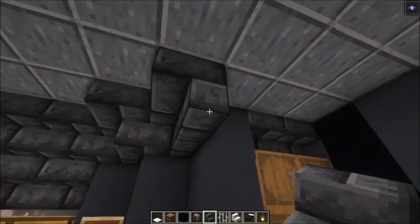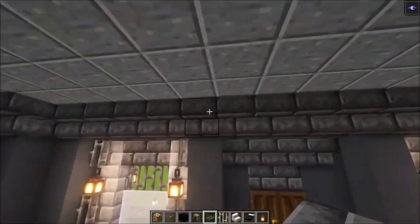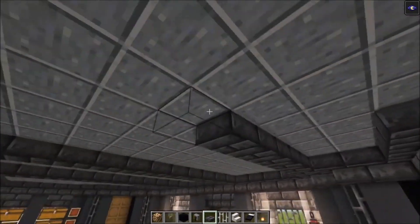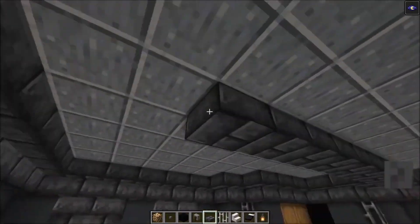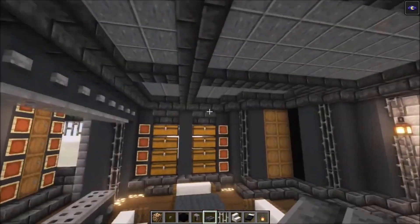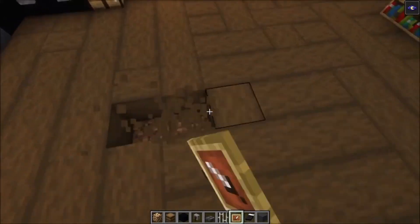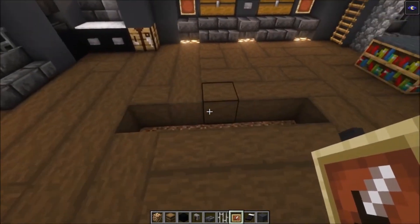Let's do the same thing up here. Then take some deepslate brick slabs and add them in. We are going to indicate some shapes on the roof like this, just to add some more detail to the roof. Once you've got that in, go across from this point on, then add one more row starting from here. Now we are going to make use of this space as well, so dig out an area which is five by five.